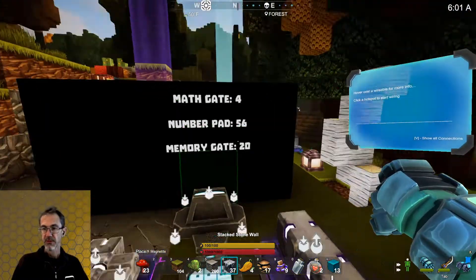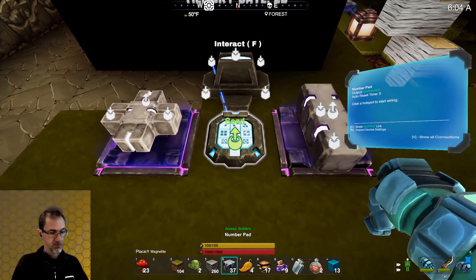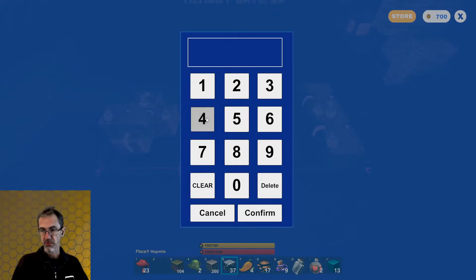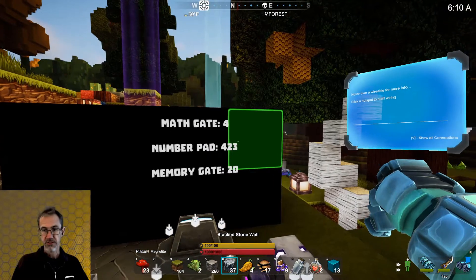Here's a number pad. Last time I used the number pad I put in a 56. So let's hit F to use the number pad — I can do 4, 2, 3 and confirm. And now you see 4, 2, 3 there.